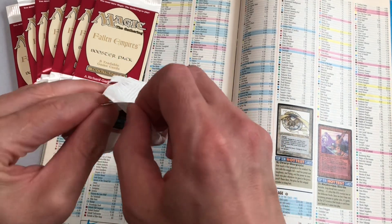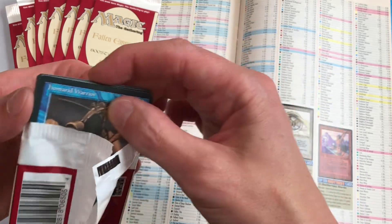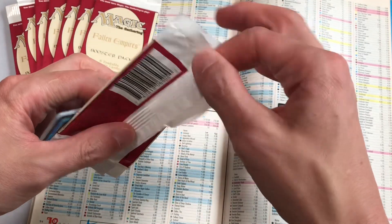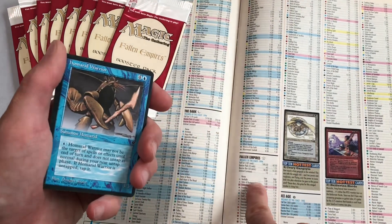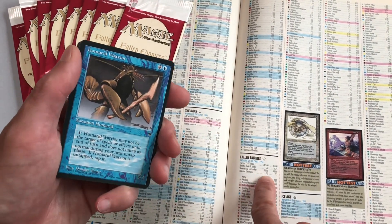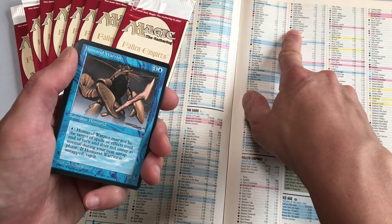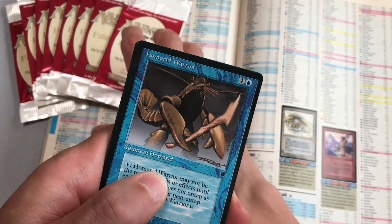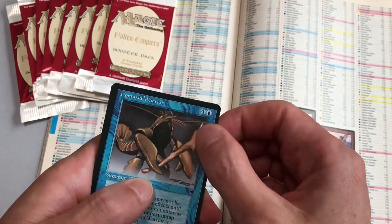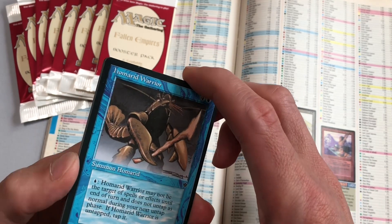Homerid Warrior was on top, so that is possibly one of the two uncommons. The unlisted commons are worth 10 to 25 cents, so if Homerid Warrior is not listed, this is probably a common — which means the two uncommon cards are probably in the back. We'll get a little surprise today. We don't search these packs — we're going to bring them to Las Vegas and open them with friends to create some cool, exciting content for the channel.